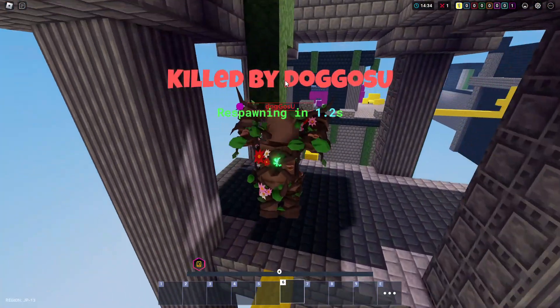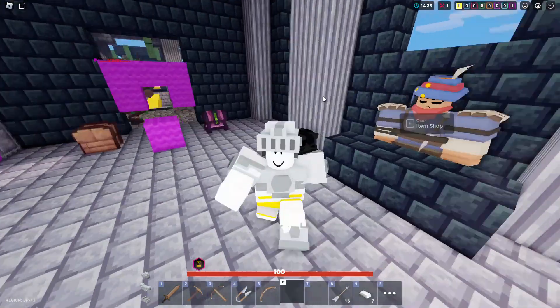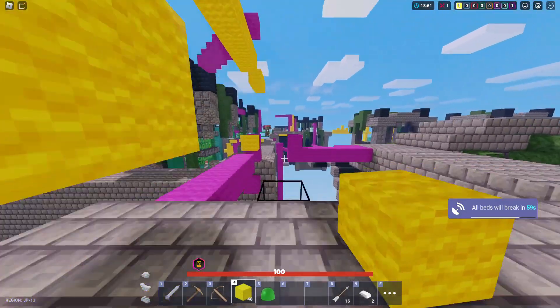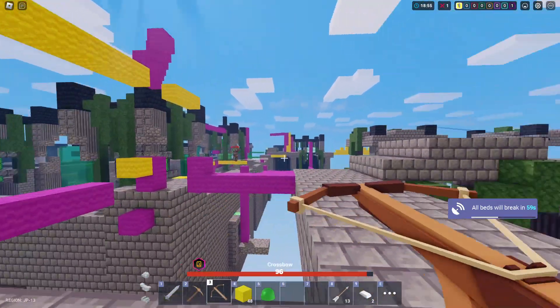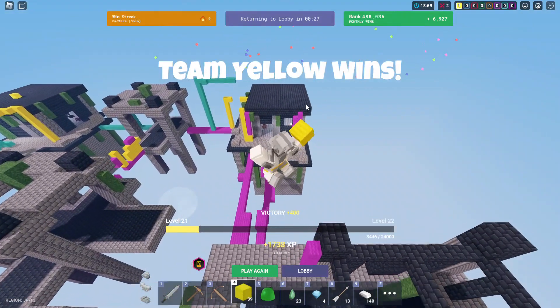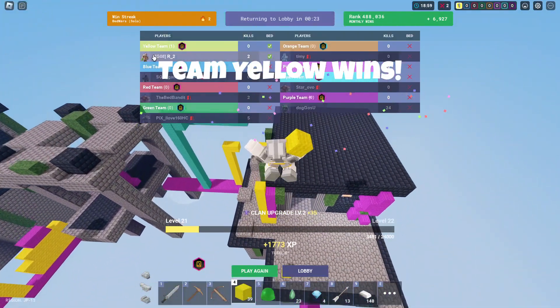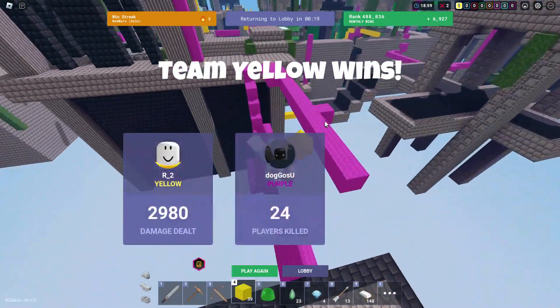I'm just getting spawn-killed by elder tree man — I don't know what I'm going to do. He's been spawn-killing me the whole time and hasn't even broken my bed — what's his plan? And then he just disappeared and I won the game! That's why you don't spawn-kill people in Roblox Bed Wars. Anyway guys, if you enjoyed the video please leave a like and subscribe — see you next time, goodbye!